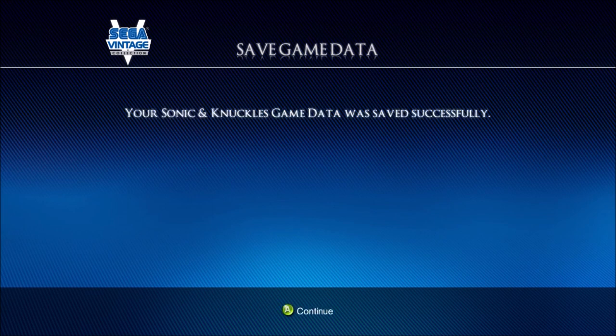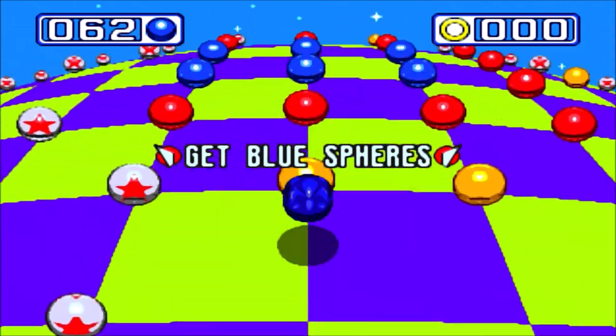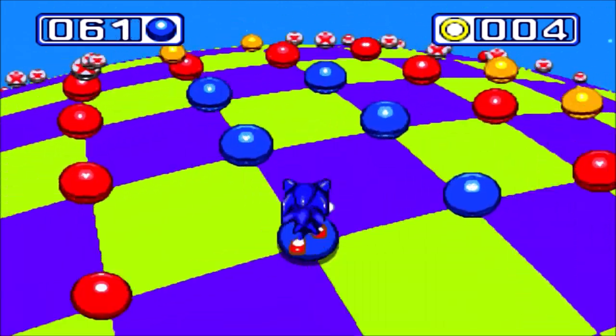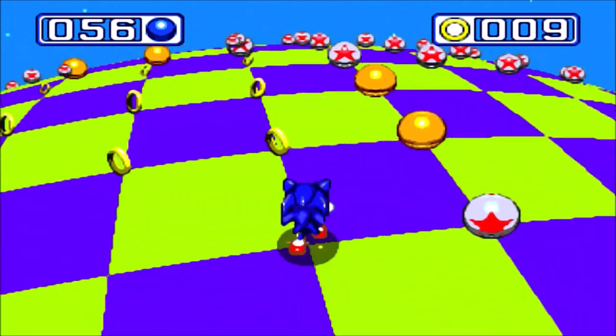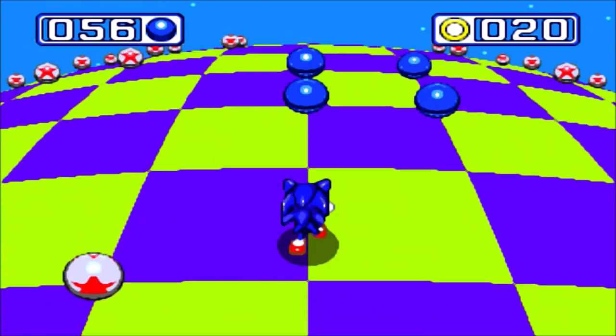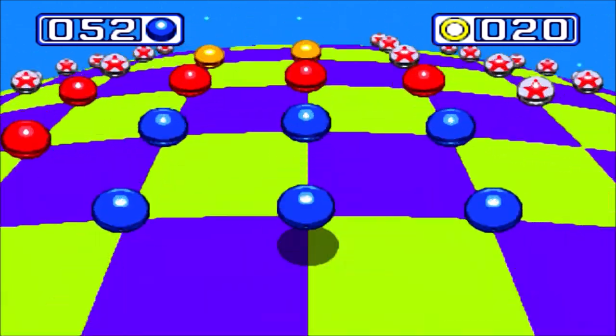So here's another special stage, and this one is quite tough. Forgive me if there's any cutting — if I hit any red spheres. Because of the placement of the blue spheres, we have to navigate our way around this maze-like area and not bounce on the springs too much, unless we want to jump over the red ones.